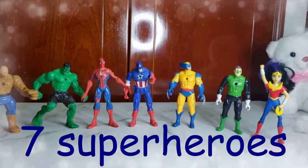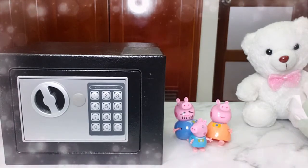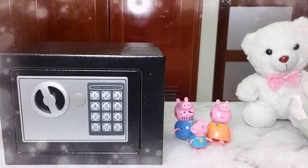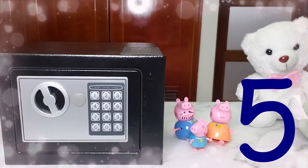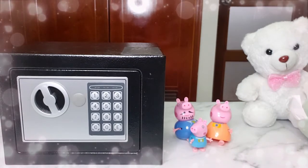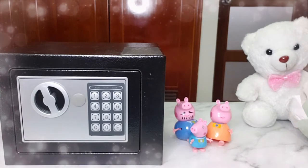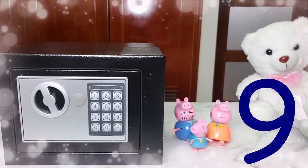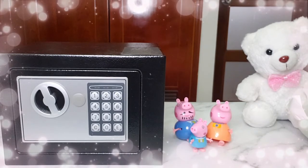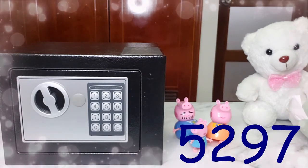Good job, everyone. Now, do you remember the numbers we need in order to open the safety deposit box and to rescue our friend George? Do you remember the first number? Number five. That's correct. And what is the second number? Number two. And what is the third? Number nine. Well done. Do you remember the fourth and last number? Number seven. So that makes it five, two, nine, seven.